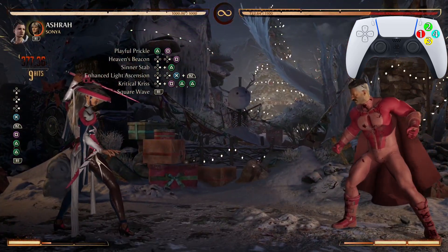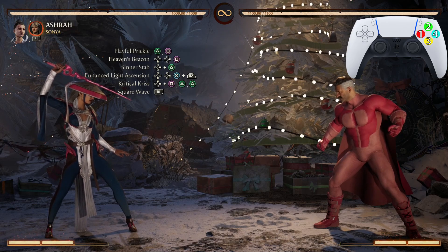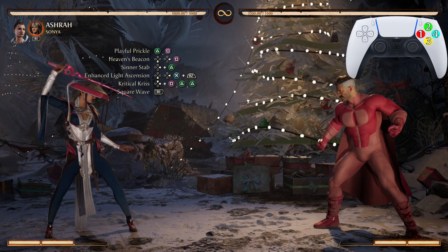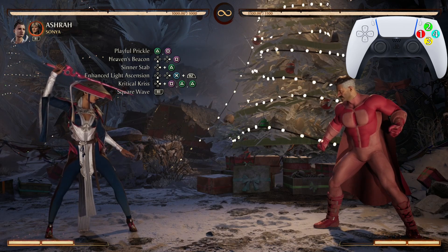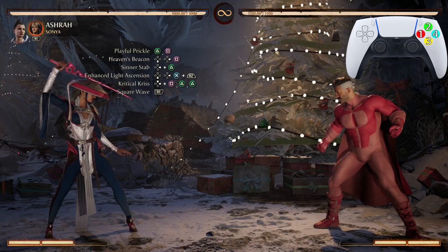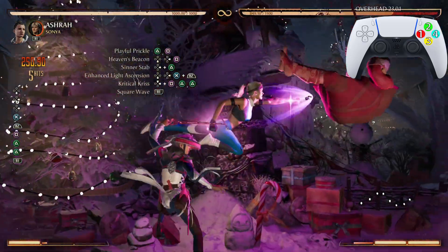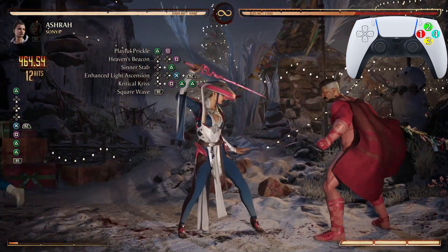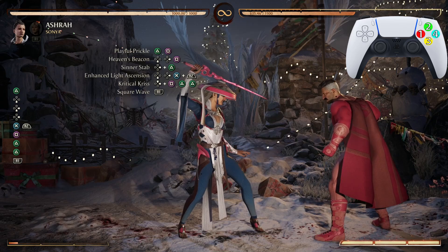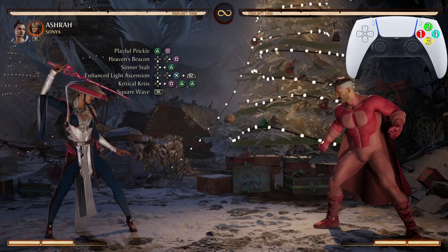After the square wave we're going to repeat that four-move process: enhanced Light Ascension, Critical Chris, square wave — we're going to do that four-move process two times in a row. Both times you want to do that square wave immediately after you do Critical Chris. Let's look at that one more time.